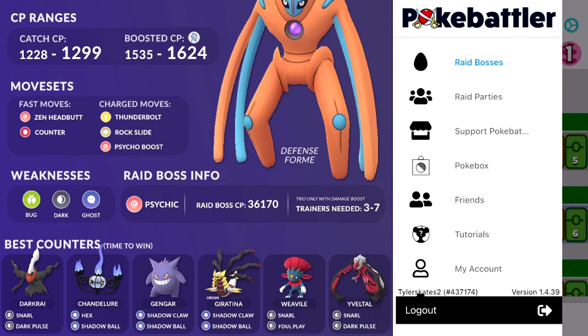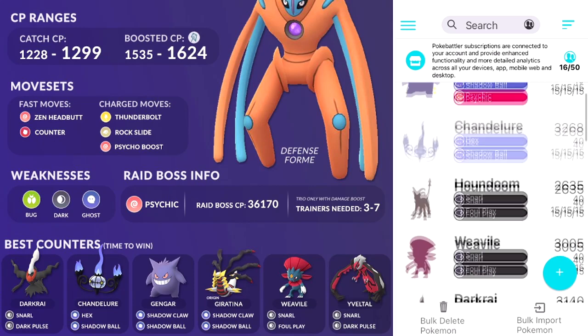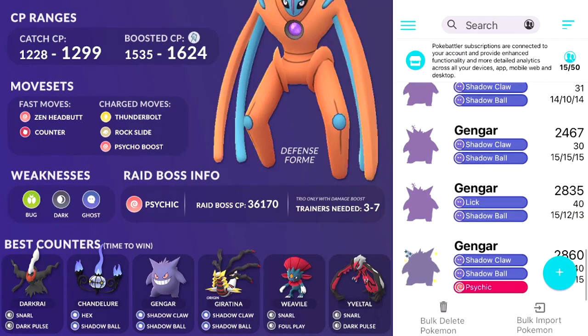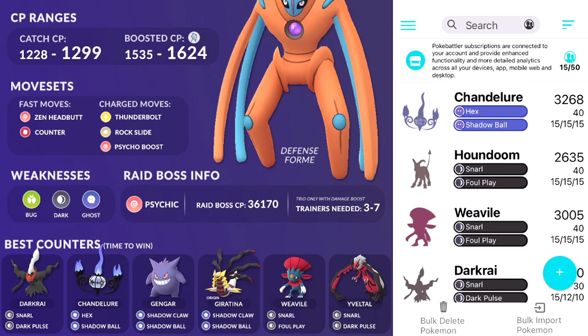You want to add all those Pokémon to your PokéBox. Then PokéBattler is going to select your best counters respective of their level. If you're not sure what level your Pokémon is, input the IVs and keep adjusting the level until the CP populates correctly for that IV spread. Note that under the free version you can only store up to 50 Pokémon, so once you figure out your top six you can delete the rest and add Pokémon for the next raid boss.